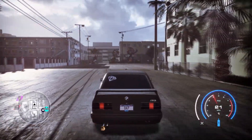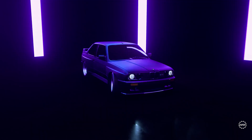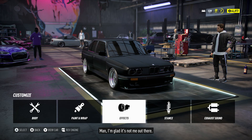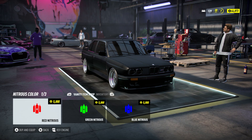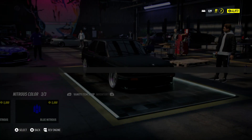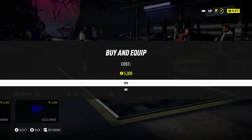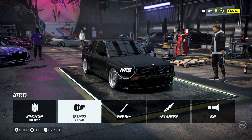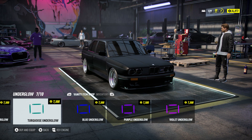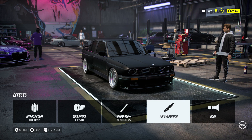First things first, you want to have about 37 to 38,000 credits. You want to visit your garage, go to customization, then effects. All you want to do is buy one of each effect to fill all your slots. You can choose any effect you want, these are just my choices. It's best to come into the garage with about 38,000 credits or more.